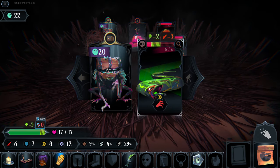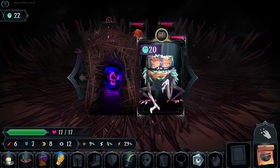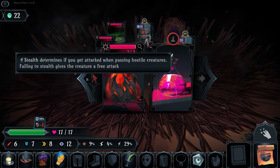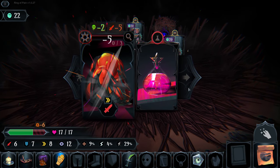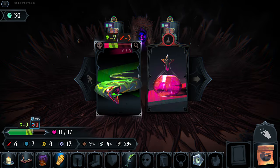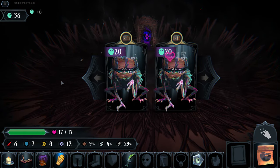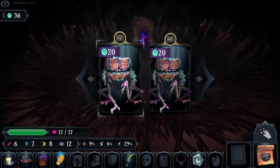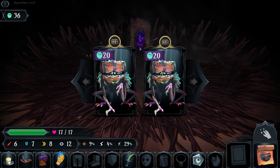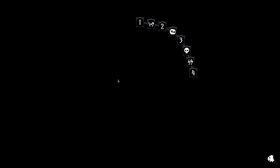The snake will get to attack us twice if we let him, so we avoid that for the moment and take out the exploding enemy first. Then we'll fight the snake and heal to nullify any poison. We got a choice of two chests - we'll skip the chest this time and go to the mystery floor.